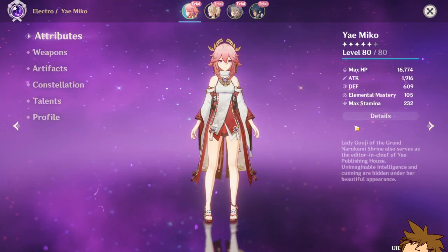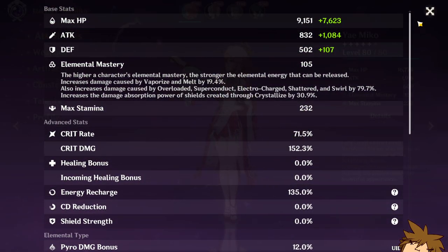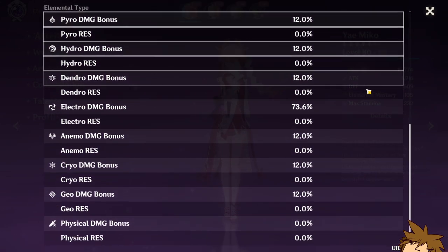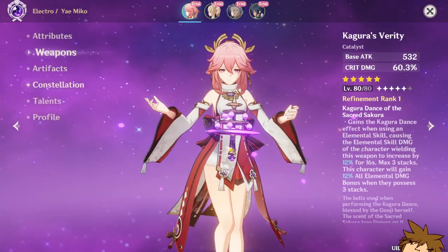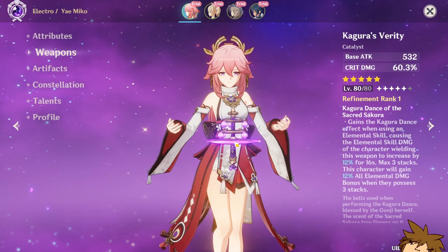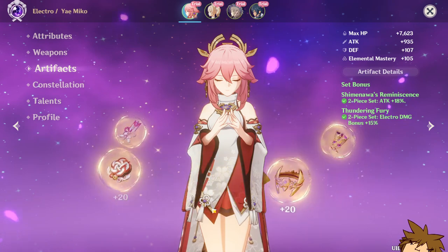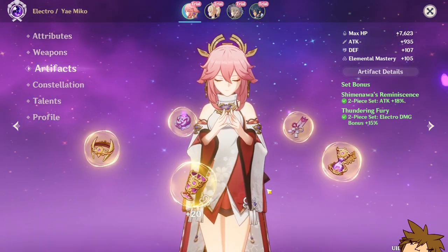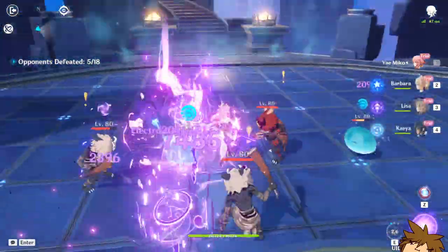We're level 80 out of 80, 71/152 — pretty good ratios actually, with electro damage which is pretty nice. We've got the Kagura's Verity on her, that's her weapon of choice. Two piece Shimenawa and two piece Thundering Fury makes sense, with all eight on the talents. Now I want to try the ultimate here.